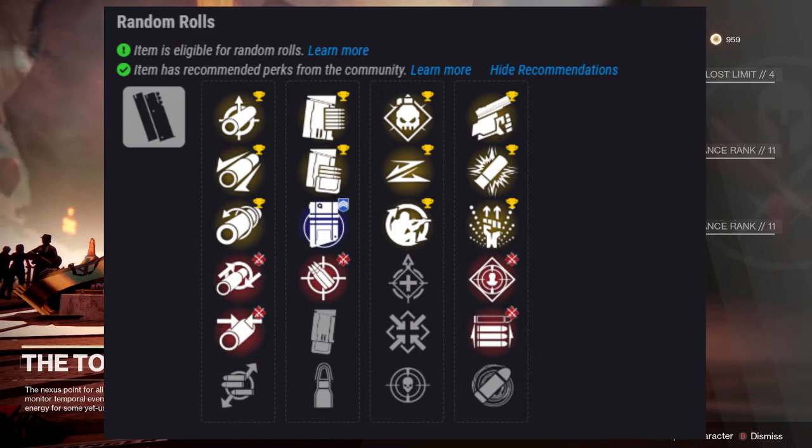For PvE, I'd probably recommend Firmly Planted and Demolitionist, then either Trench Barrel or One-Two Punch, maybe Swashbuckler or Rampage with Demolitionist if you want the most add clear possible. If rapid fire in Crucible is your forte, this actually isn't a bad option either — it's got Full Choke, Accurized Rounds, and running Slideshot and Opening Shot could be an amazing combination for PvP as well. The Perfect Paradox is an amazing gun — go get your hands on it.